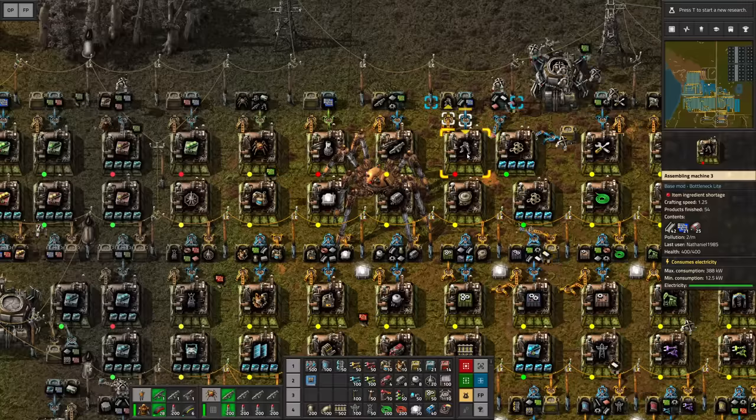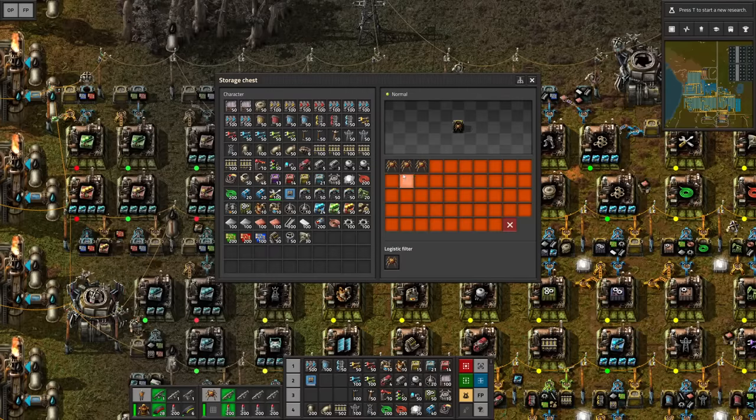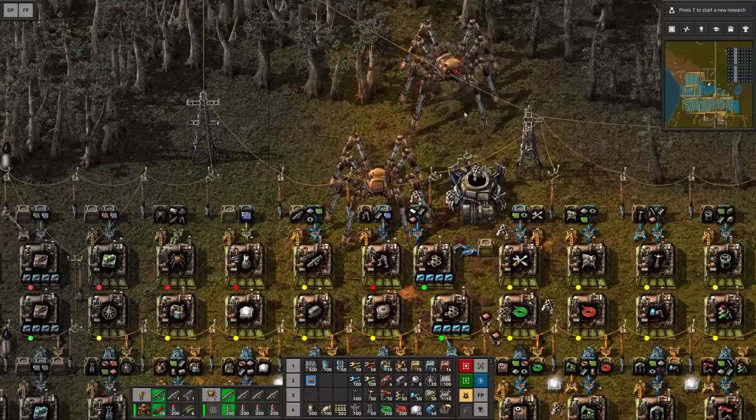You can see I already added stuff like the exoskeleton, the rocket launcher, the portable fusion reactor, and of course all of this leads to the spider-tron. I have a couple of spider-trons ready for the taking. I can just take them out of here and then add more spider-trons. How wonderful.